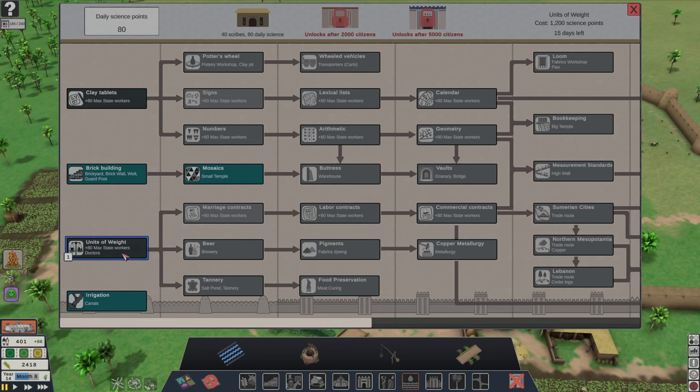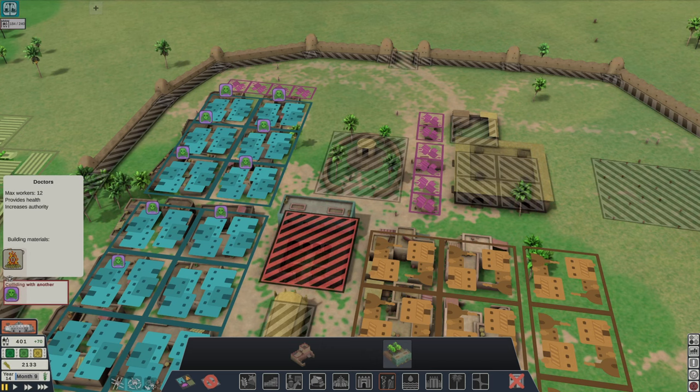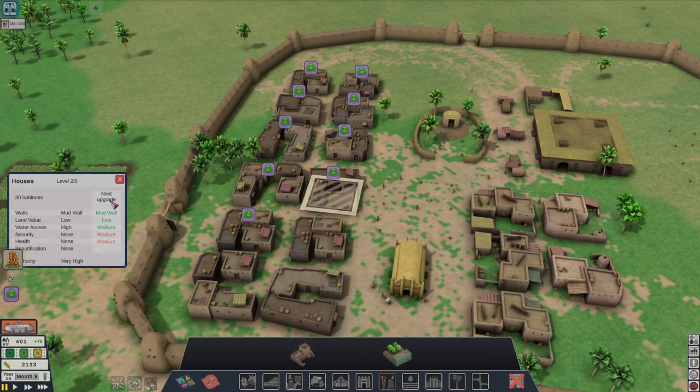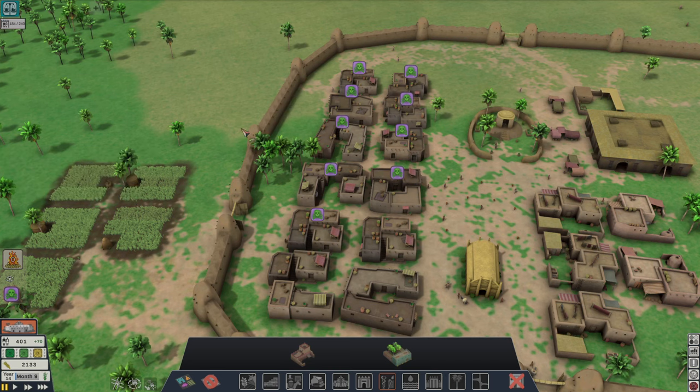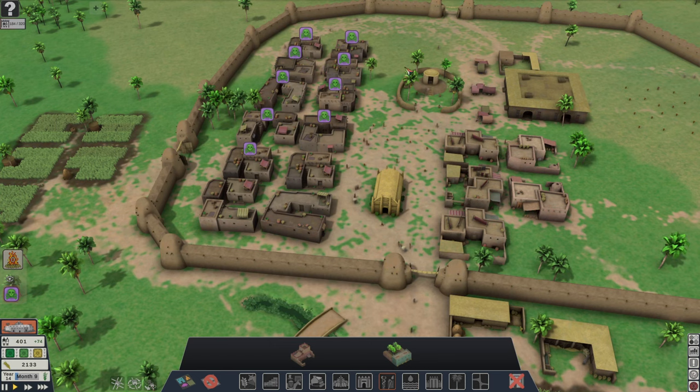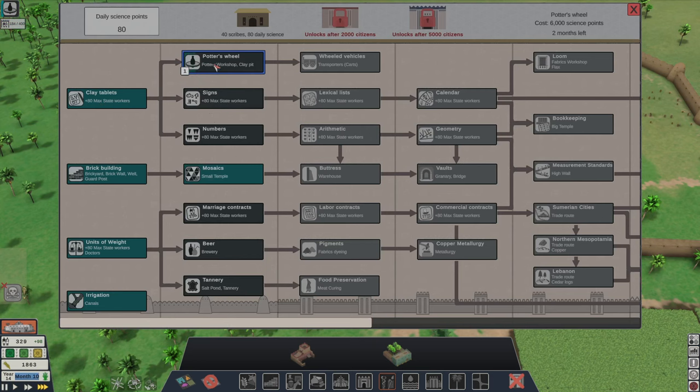I'm going to do units of weight — I have 80 plus 80 max state workers and doctors. I'm going to need some doctors, so this will provide health and increase authority. You can see what their needs are, and we can easily upgrade the walls — you can select them all with the select tool right here, and just upgrade them to bricks and things. This doctor should help solve our plague crisis.